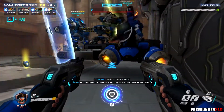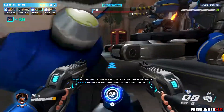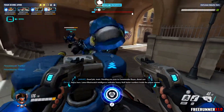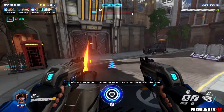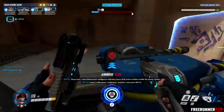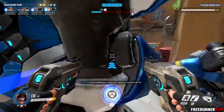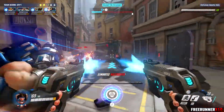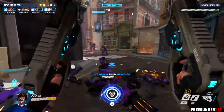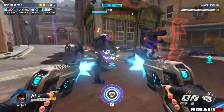We're going to push the payload to the power plant, which the Null Sector apparently controls. We use the payload as a bomb to blast into the power plant — don't try this at home. King's Row power station. I also like how Reaper talks without the voice effect he normally has — that's pretty cool. You'll also see some bastions in tank mode, which are really annoying, but we dealt with them.